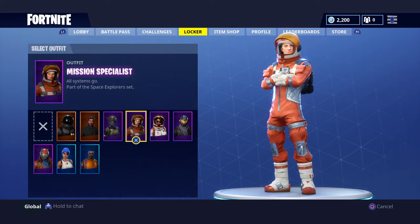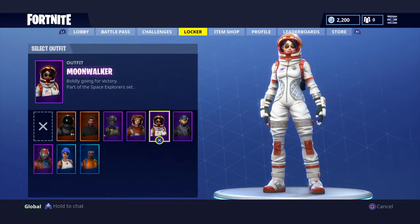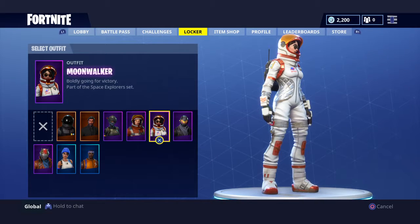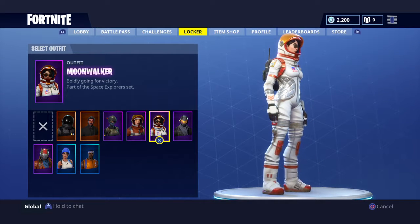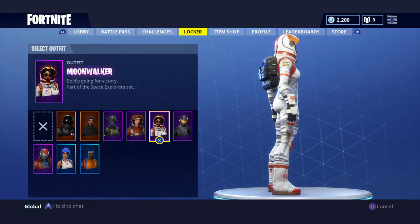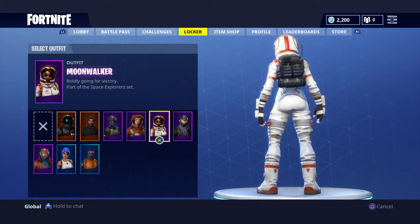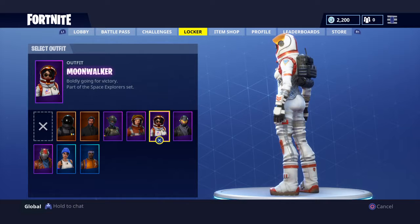Next we have the Moonwalker - boldly going for victory, part of the Space Explorer set. It's the girl version of the Mission Specialist but I like this one more. I like its glasses and its shield - the silver goes good with it. It's a pretty good skin, a lot better than the Mission Specialist. If you have this you're up for a fight.